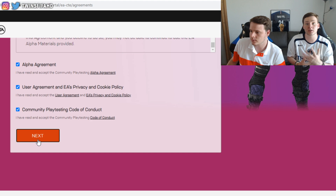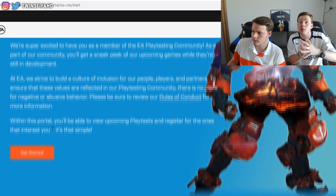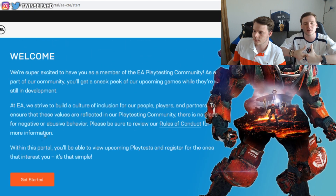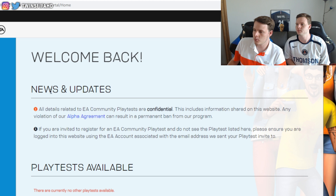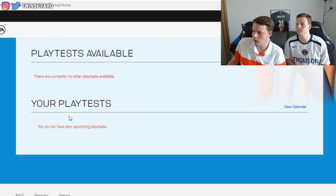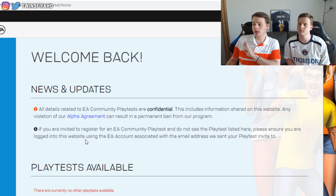You'll need to go through the alpha agreement and follow all the steps. Watch the entire video and take your time so you have the best chances of getting the FIFA 21 beta. After completing the steps you'll see 'Welcome back — news and updates, playlists available.' There may be no upcoming play tests yet, but that's fine — you're now registered.